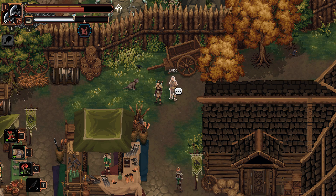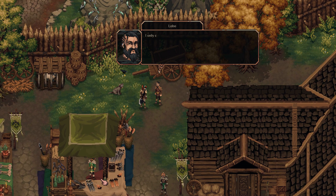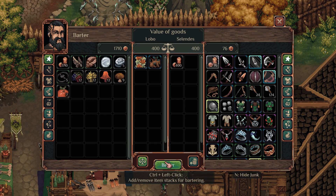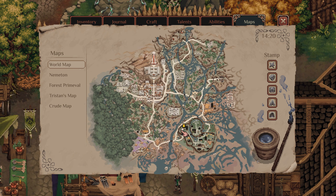For another cliff lichen and basil route, you can purchase from Lobo, and he will have them for 200 apiece. He will be inside here after you've retrieved his bag of goodies — you'll run into him right around here, and his goodies are in this area. After you've done that, he will move inside Nemetin.